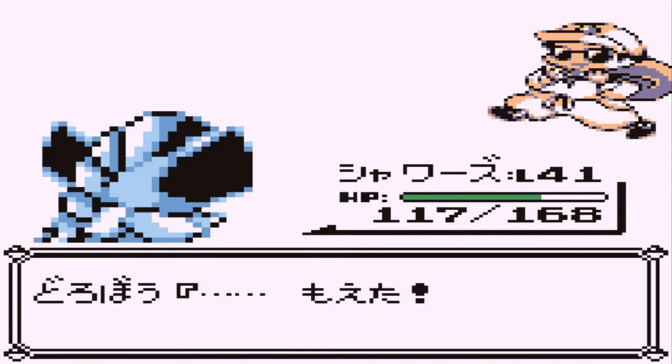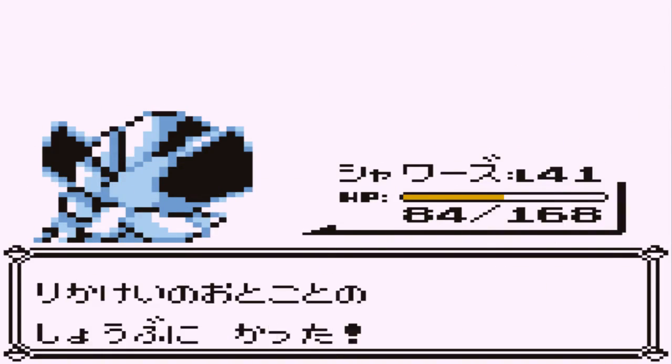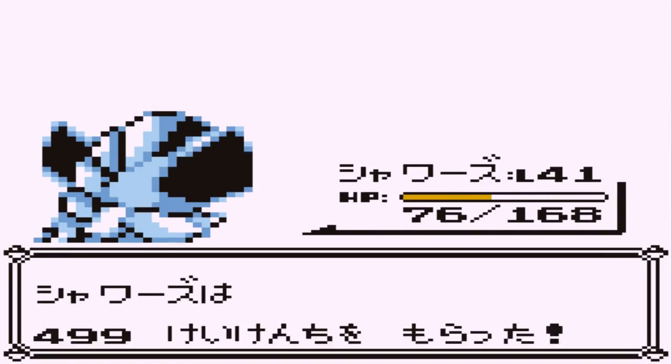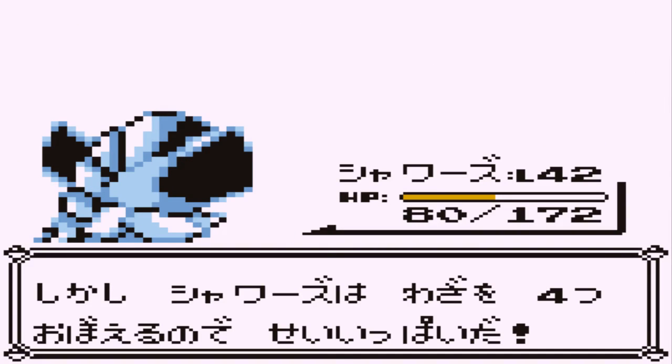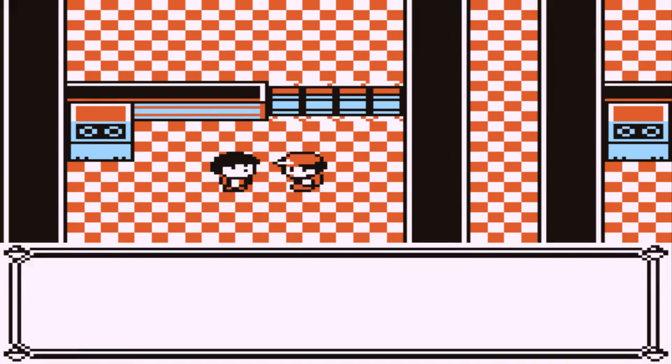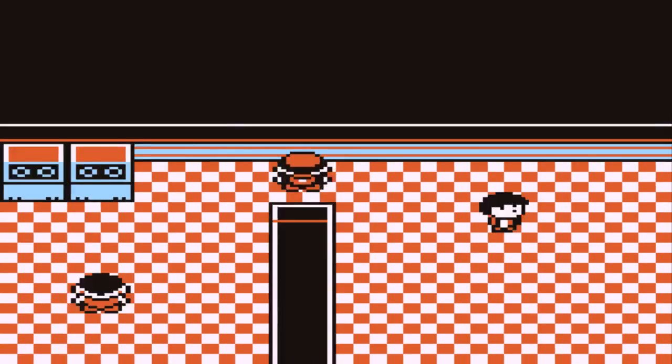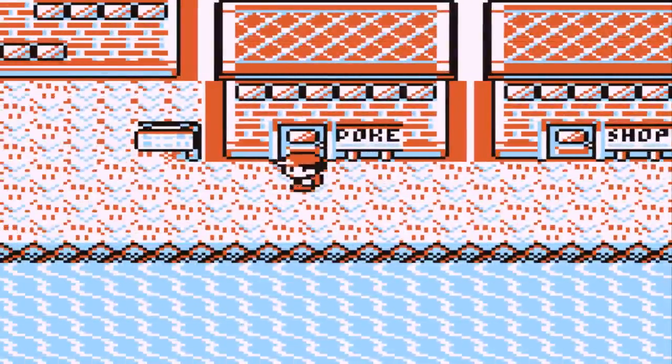Mew never lived in the mansion — it might have been there for its DNA, but I think they found Mew from the fossil. I always liked the sprite of Rapidash in this. Arcanine can't learn Flamethrower. Level 42 Vaporeon — that is Acid Armor. Vaporeon learns Hydro Pump at 54. Vaporeon got several levels off of that. We're gonna go heal and then fight Blaine — that is gonna be tons of fun.